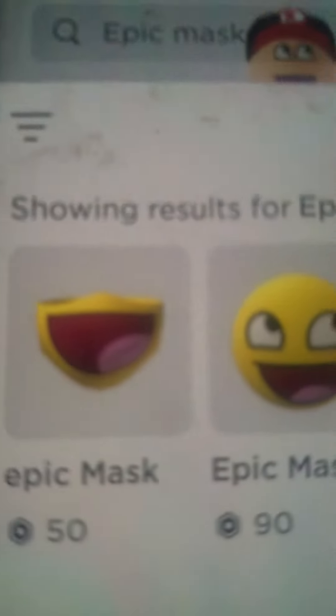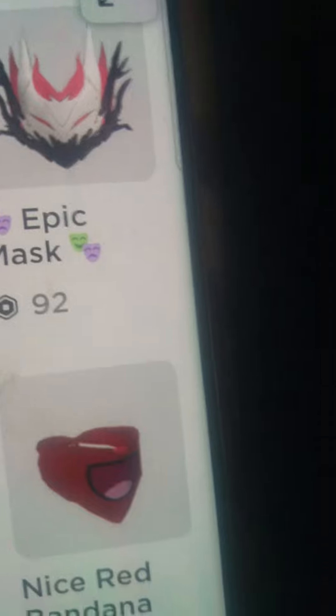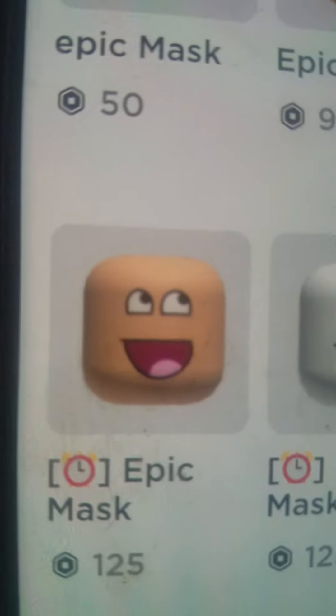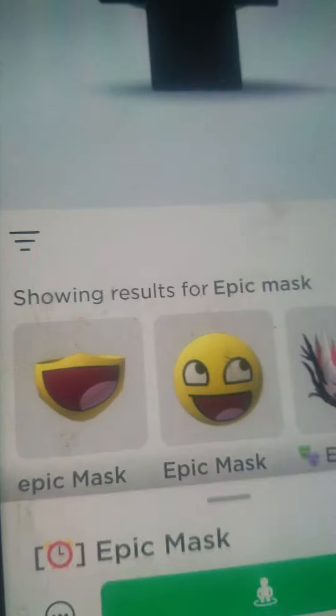You'll see all this — like that, and that, and stuff. The real things you're looking for are these specific ones. I got this one. As you can see I don't have that much Robux because I bought it.